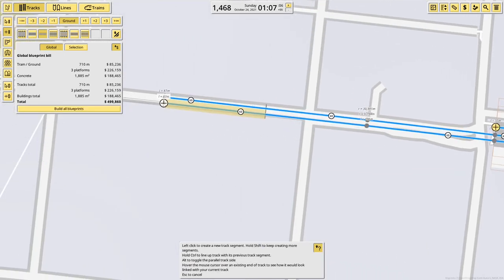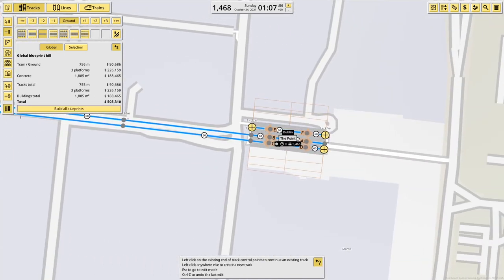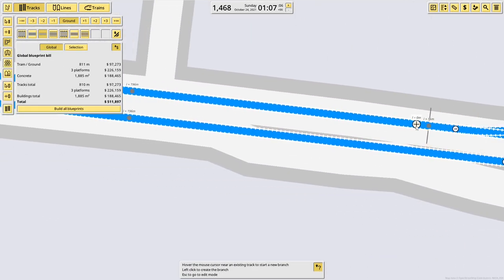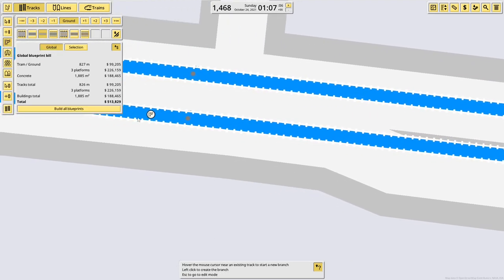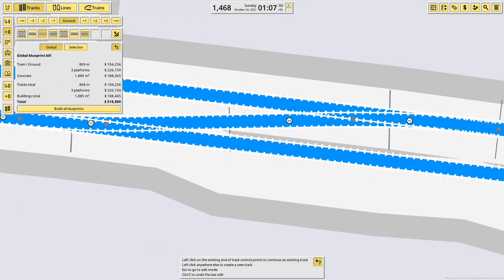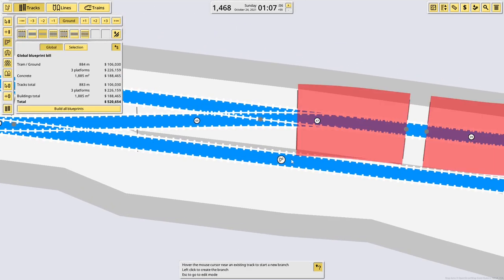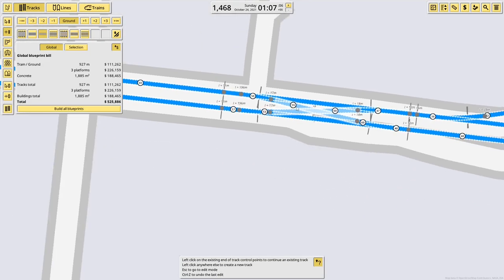It probably looks like it goes along the road, let's be honest. I need to have some points, and they come down to here and the other side of the crossover. We add that in, like so. Sorted.